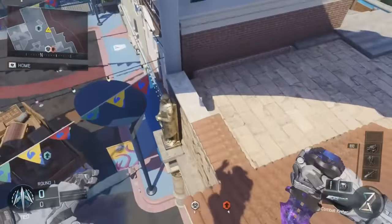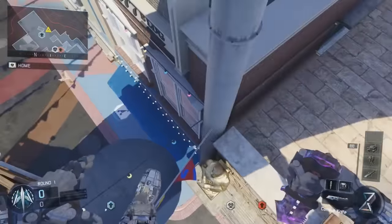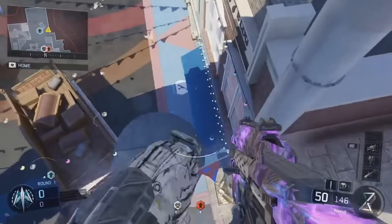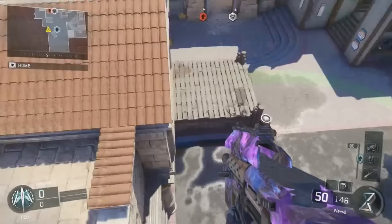Now this barrier is going to go all along this building. Unfortunately you can't get on top of the actual roof of the building — you're just going to be on top of this barrier. But it is still a really nice spot; you can get a couple of nice kills with this if you have a sniper rifle because you do have a really nice view of this spawn area over here.